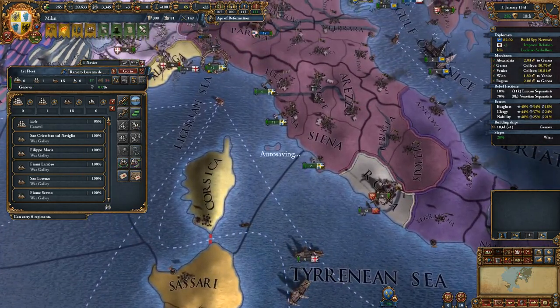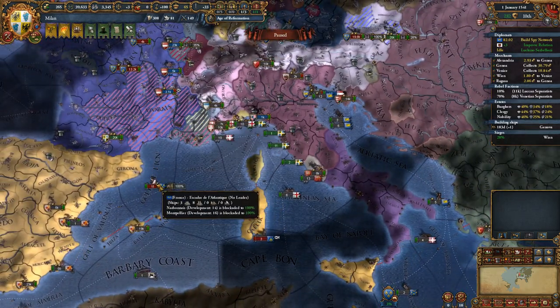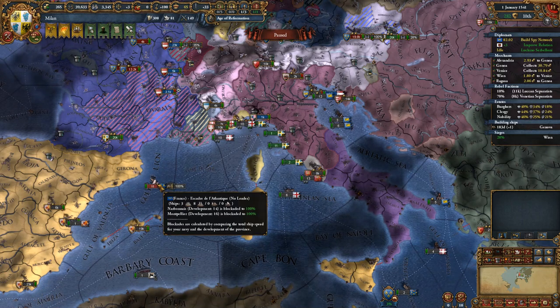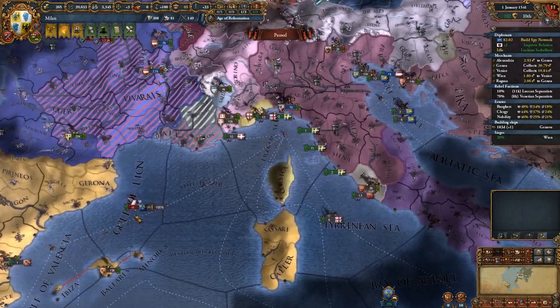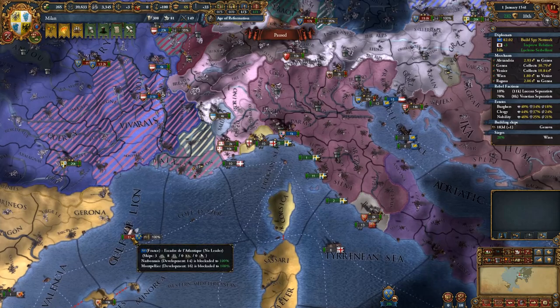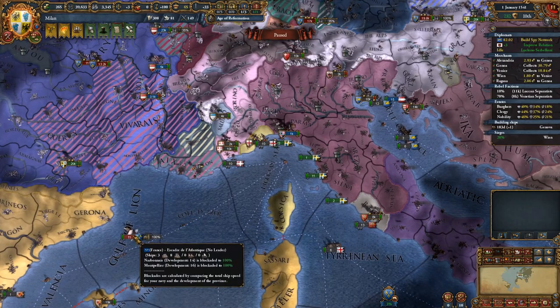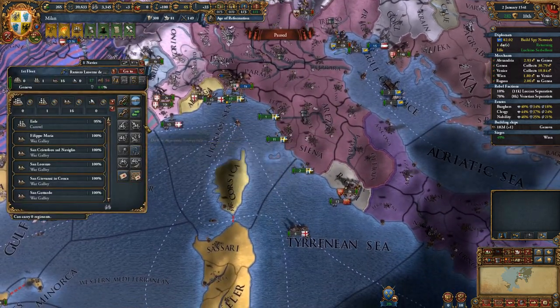It does look like we have another blockade to deal with. This is the French main fleet with their three heavy ships, so we're going to want to get fully repaired before we attack them. I'm going to attempt an attack — it's three heavy ships and then there's also eight lightships, which aren't going to be much of a problem.